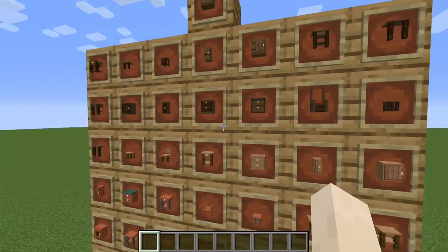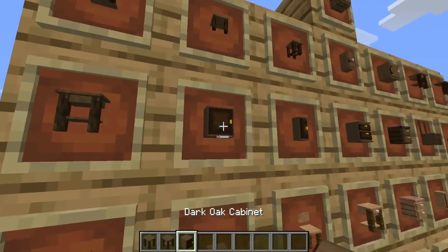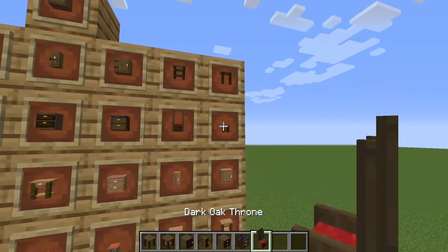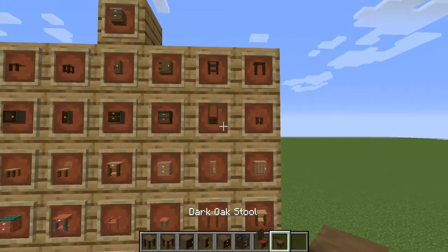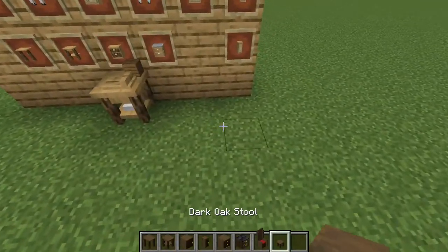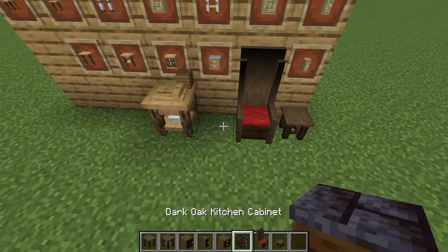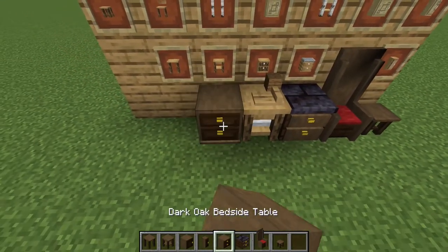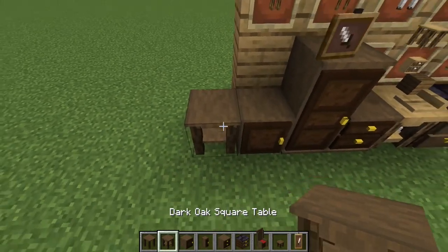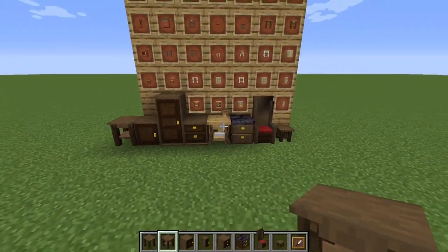Next up is dark oak. This one even comes with a throne. So we have the stool, throne, kitchen cabinet, bedside table, wardrobe, cabinet, and story table. Here they all are.